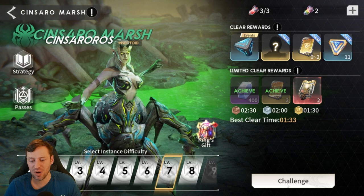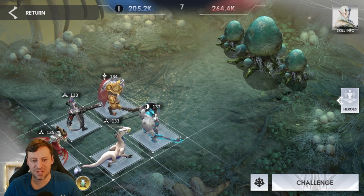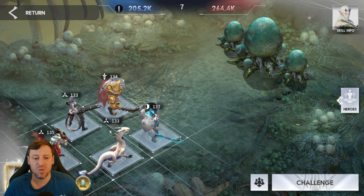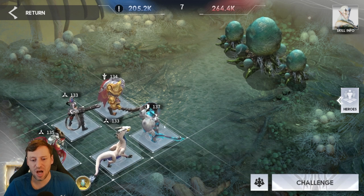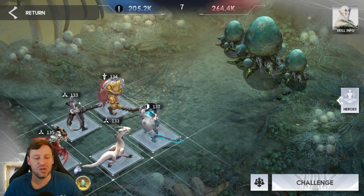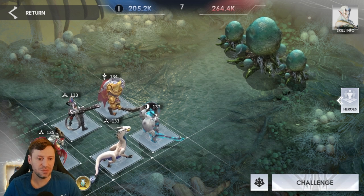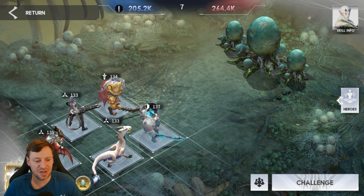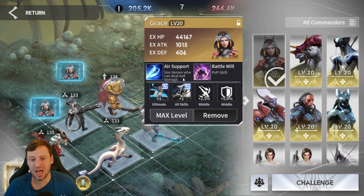We're in level seven and I'll show you the team comp we're running. We've got Leo as our attack champion, Oak as our tank. We've got Ravenar as an energy champion doing damage — you can tell they're energy champions by the little triangle icon. Running three energy champions: Sorietta and Carmore. Grace is an amazing commander for this; she's going to increase the damage that our AoE champions do.